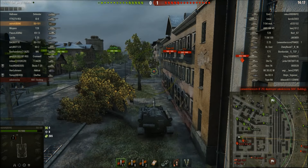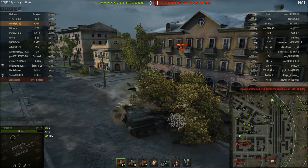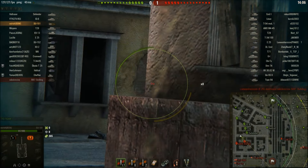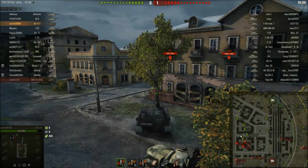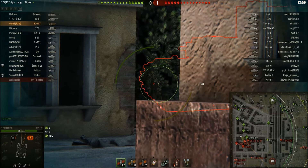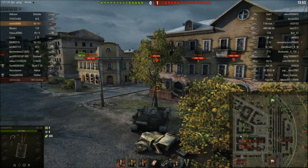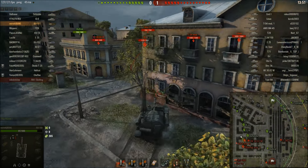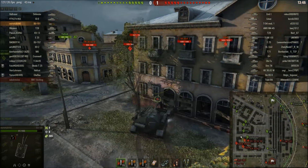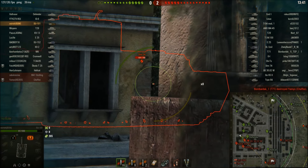Top tier and just going yolo - because on ENSK in a TD, if you sit back and play passively you won't do damage. I constantly say in my TD videos that I like to play TDs more aggressively than sitting back sniping. Sometimes you have no choice, but on this city map I'm going to be aggressive. I decide to track the OI hoping for assistance damage, and we do get a little bit.